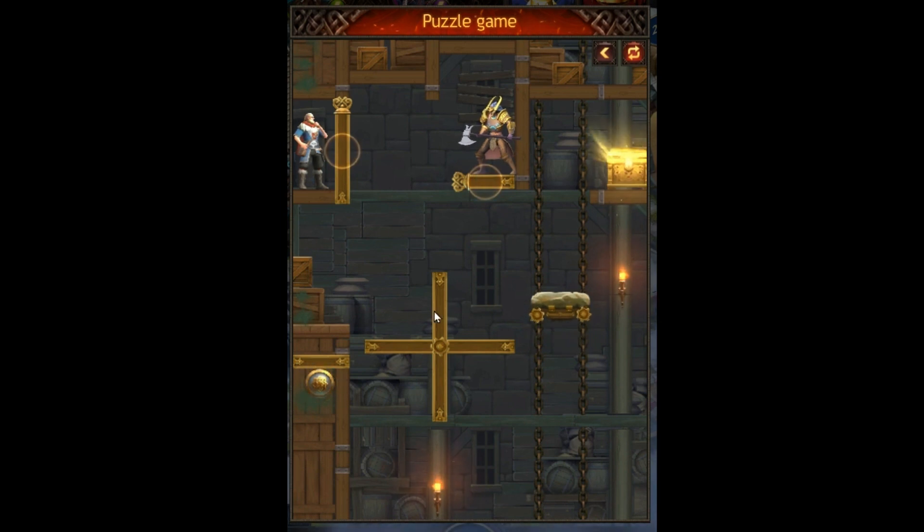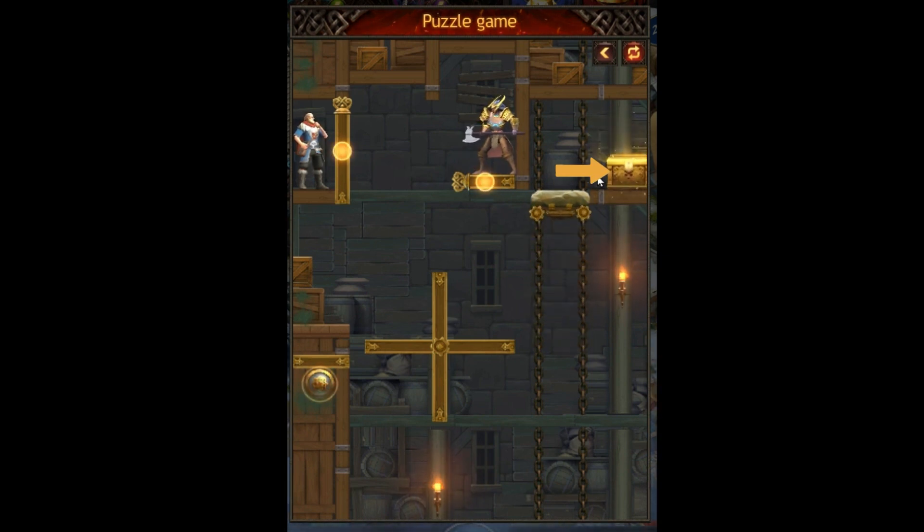So the idea is to get it from here to the platform so that it takes you up to here, and you come off on this treasure chest platform.